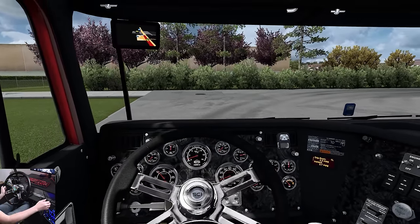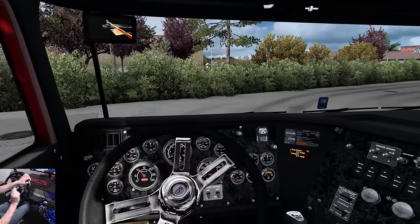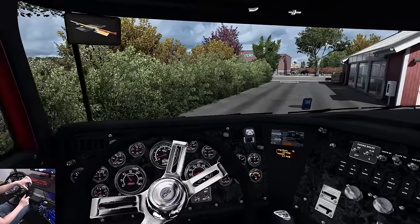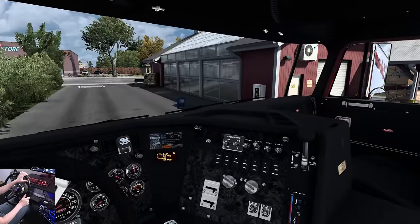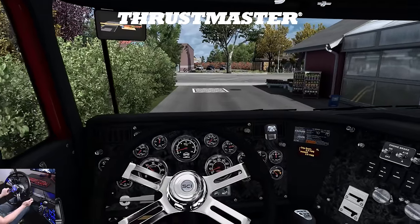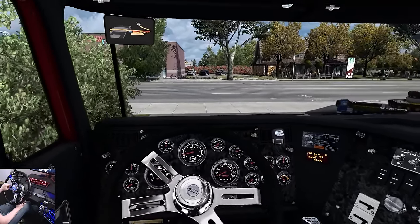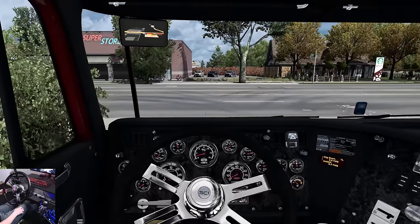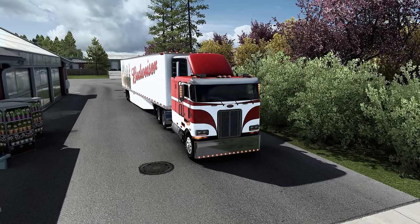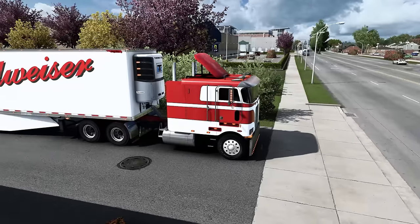A lot of you guys like the cab over trucks. I've never been a huge fan of cab overs, however this one is starting to steal my heart just a little bit. I don't have a blinker set up because I have the TGT2 — big thanks to Thrustmaster for sponsoring this video with the wheel cam and the TGT2 we're using today. I'll have to map some buttons for my blinkers on this.